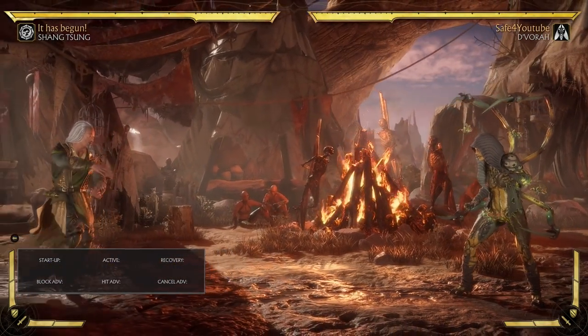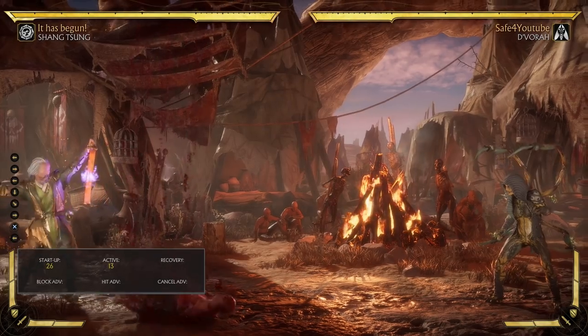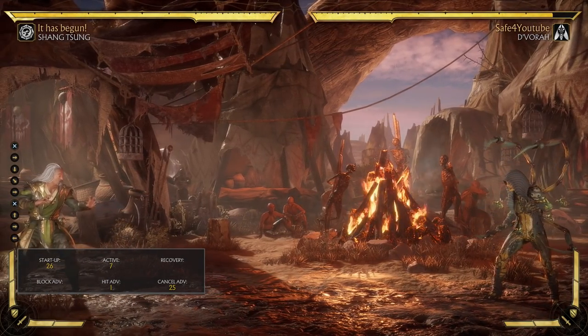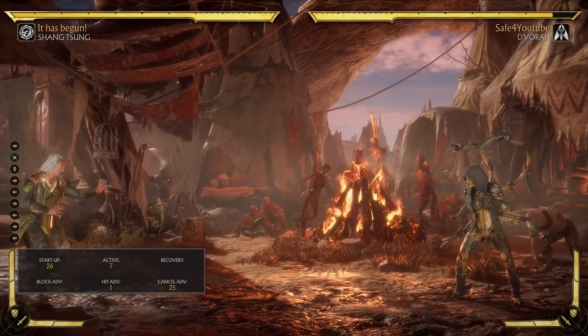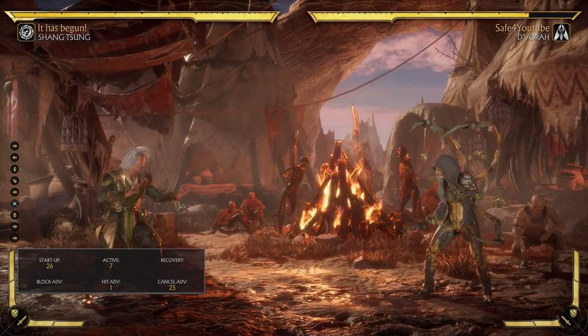It comes in four flavors: close, medium, far, and very far. By holding up, no direction, forward, or up-forward, you get your choice of where it comes in. So you can always reach anyone at any point on screen — and that's another reason why it's really good.